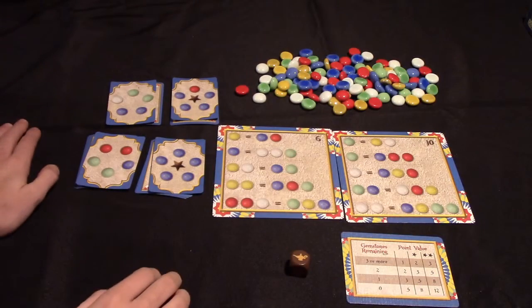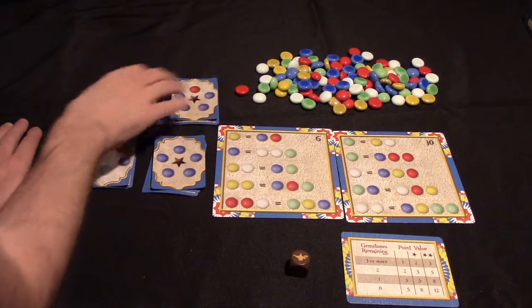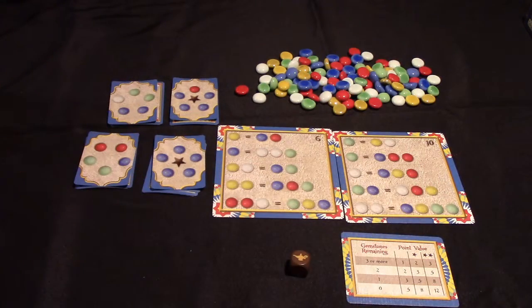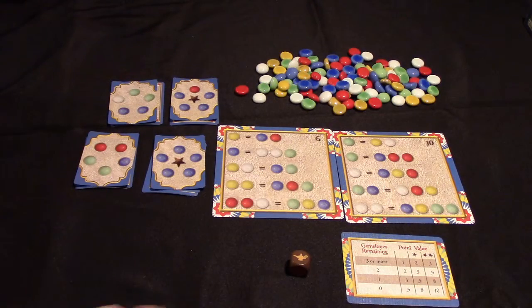So this is what a setup of Bazaar will look like. You will create four stacks of five cards each — there will be some cards that aren't used during the game. You'll have a bank of multicolored gemstones, and then you're going to take two of these exchange tiles. The game comes with about ten of them, so you'll just be using two in each game.